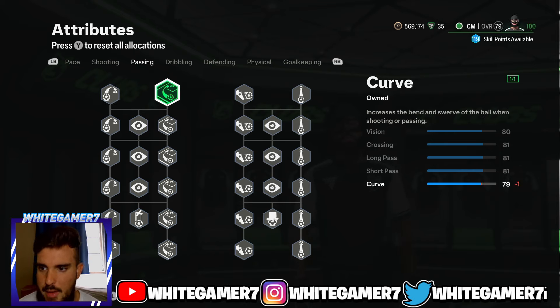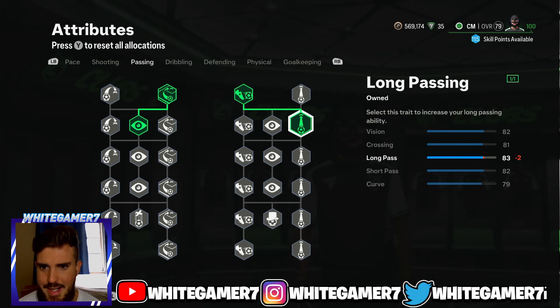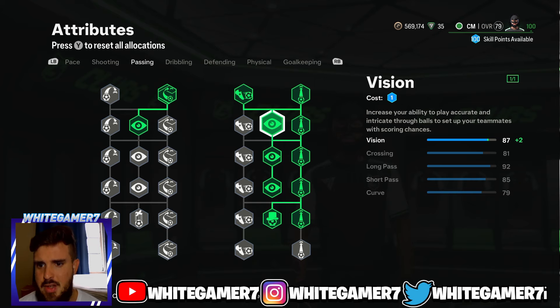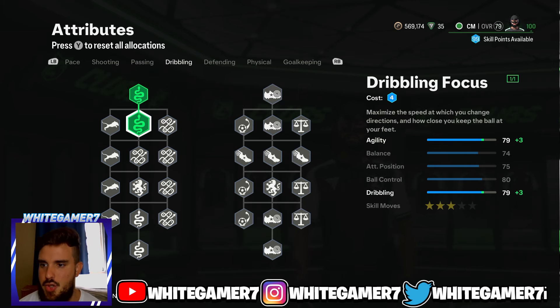From the right side of passing, focus on Curve and Vision. Get the Short Passing, then get the Long Passing completely filled out — get the Passing Focus and fill out Vision. Vision determines how accurate your through balls and precision passes come out. You've got 92 Long Pass, which is really really good — the Incisive Pass playstyle will also help those through balls. You have 85 Short Pass and decent Curve.